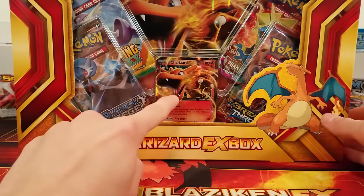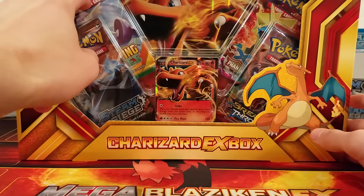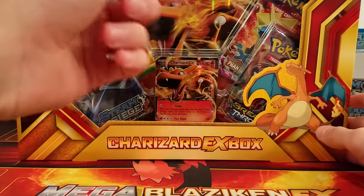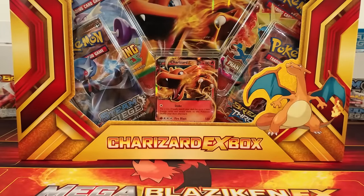This comes with the Charizard EX promo card from Flash Fire. It gives you the Roaring Skies booster pack, which is the reason why I got it. Steam Siege, Breakthrough, and Phantom Forces, and it gives you a little decorational card in the back. This is our first box that has something like that, so that's pretty neat.